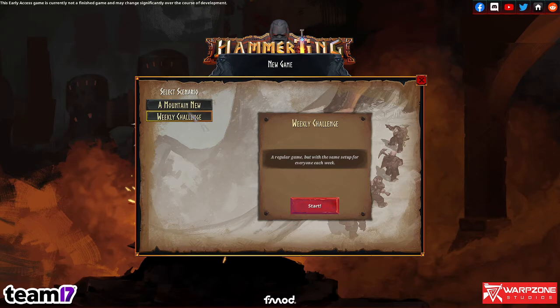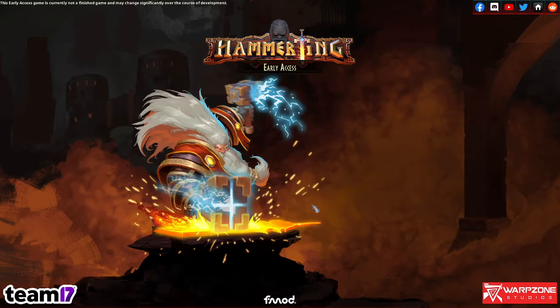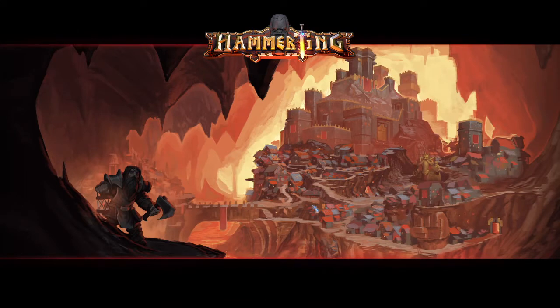Apparently there is a weekly challenge which is probably not out yet. So we are going with a mountain new. Somewhere in the Murrah Mountain range on the cold and foreboding peak of Mount Kras Tarum, a colony of dwarves prepares to establish itself in a place otherwise long abandoned by their kind. Support the League of Methus and the Great War on the overworld, and unravel the mysteries of a mountain varying with each playthrough. I hope I have not butchered any of those places or names.